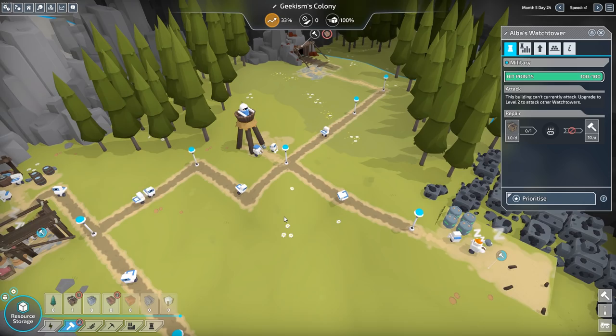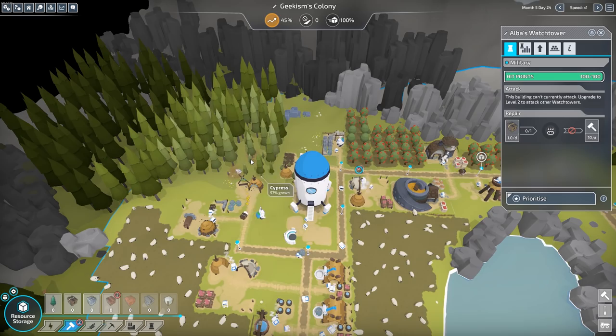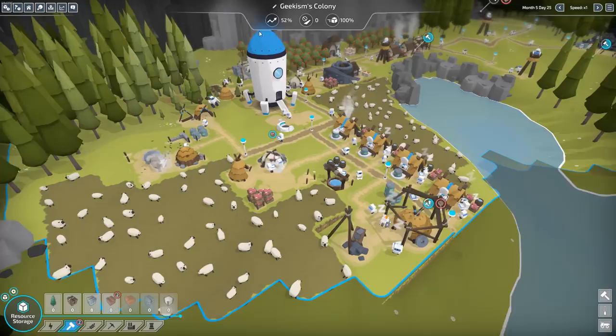Stuff is moving — it's mostly stone and wood we're waiting on. But they're doing a great job. I don't think it's worth building a second of each of those. They're doing fine and dandy. We've got loads of food, loads of level 1 energy. Production is pretty low, but that's only because we're stocked.